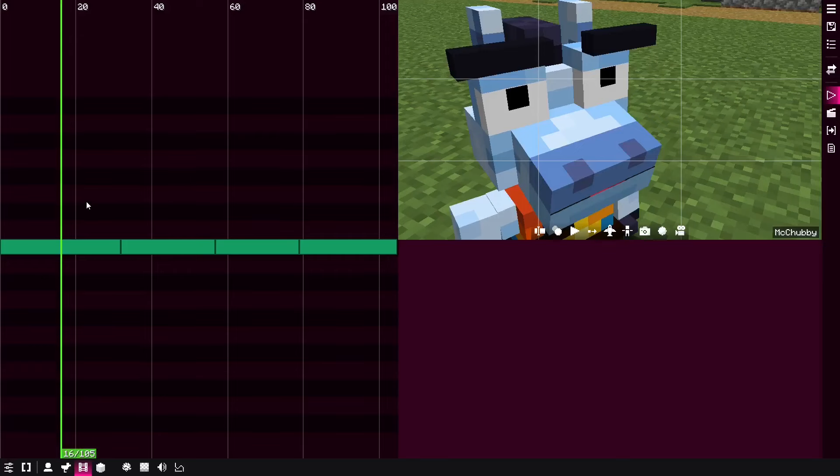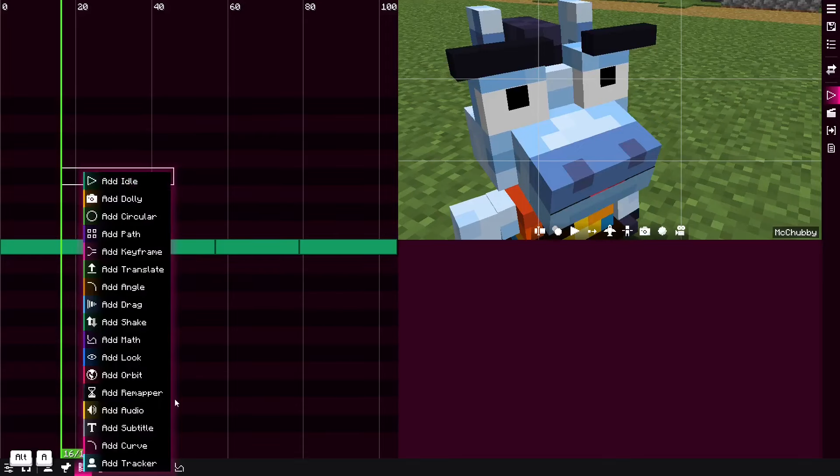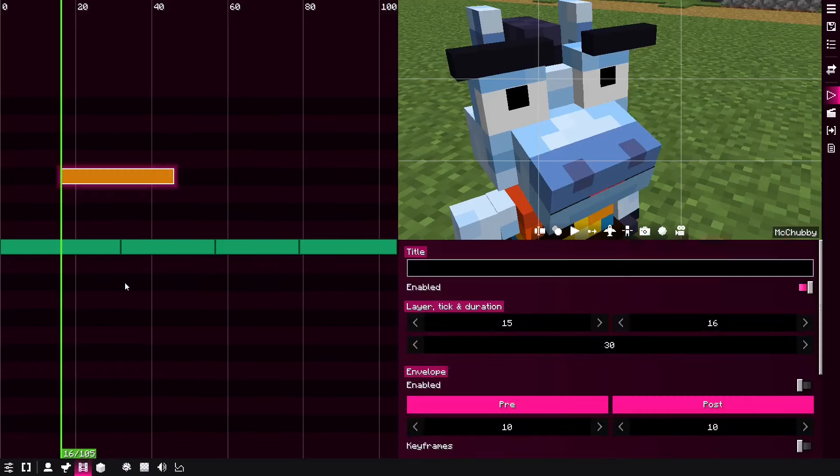Now let's talk about camera features. The first is camera snapping. If you have an angle clip, increase FOV, and want to move it to a specific position, normally you'd have to move precisely. With camera snapping, you can just move the clip and it snaps into place — very convenient. If you need to move a clip so it touches a corner, you can just drag it and it snaps to that point. If you want to avoid snapping, hold ALT while moving — this disables snapping and even collision between clips.